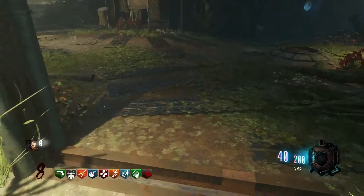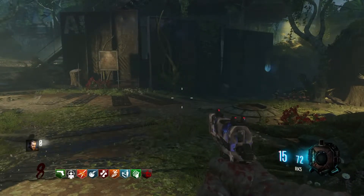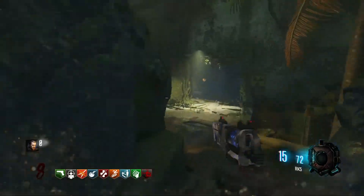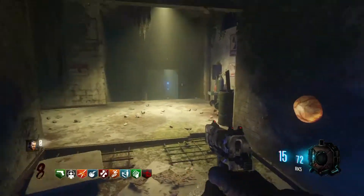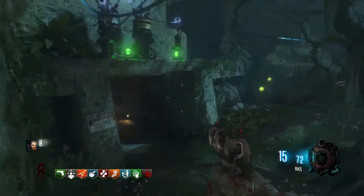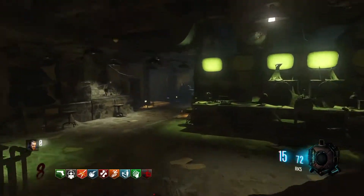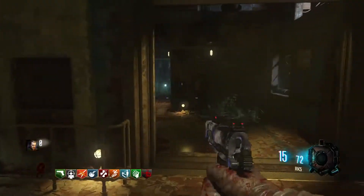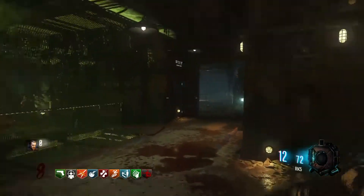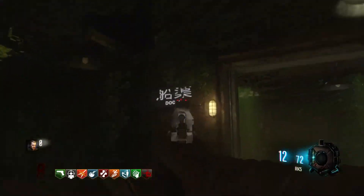Once you get back to this spot, take the exact same path as before. I have to juke out the zombies a little bit — there's pretty much one zombie there, and I'm juking it out to make my way into the bunker this time. You want to go inside the bunker — it's a crazy part to find this piece. Make your way through and go to the power section, which will be labeled right there. Inside the power room there's another room you can open — go ahead and open it up, and it will say 'Docks.'